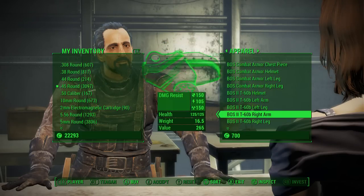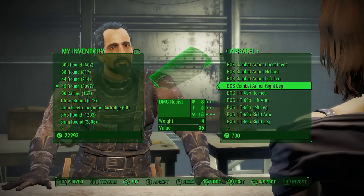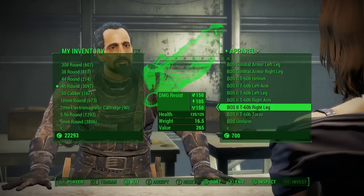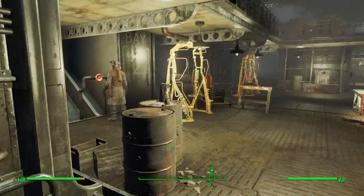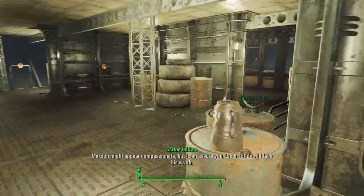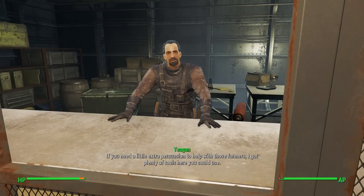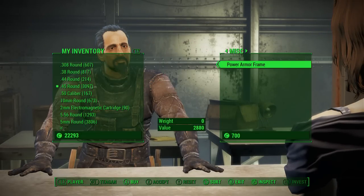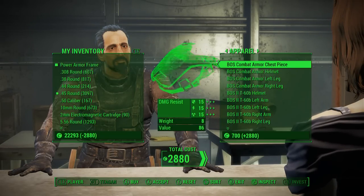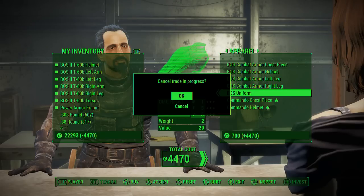You can get a power armor frame from Arturo in Diamond City Market, but this is much more efficient because you can buy the power armor right here along with the frame. I'm not going to buy it currently because I have that other one, but if you ever buy two and they stack up here, I'll actually show you guys that right now — I'll just buy the whole suit.